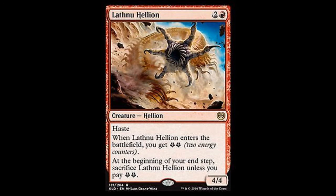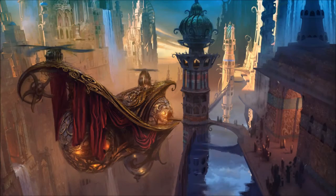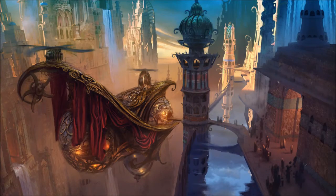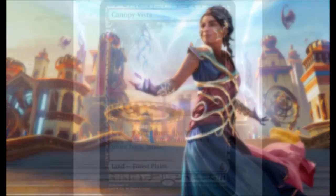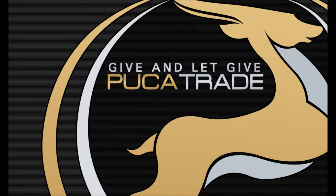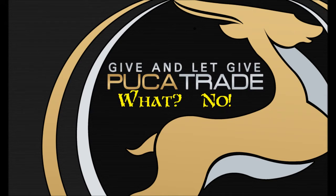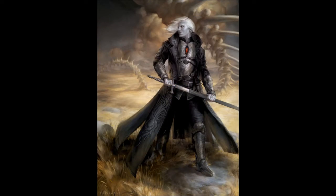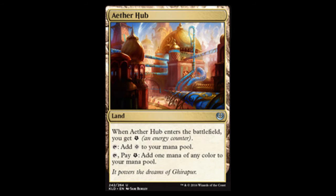Also going out: Consul of Allocation, a Hymn to Tourach from EMA, Toolcraft Exemplar x2, Concealed Courtyard x2, Nissa Vital Force emblem, Chandra Torch of Defiance emblem, a Lathnu Hellion, a Botanical Sanctum, a Blooming Marsh, Spire of Industry x2, a Dovin Baan, a Sheeli Ray, two foil Expedition Canopy Vistas, a Russian Sorin Solemn Visitor, three Servant of the Conduit, and three Aether Hubs.